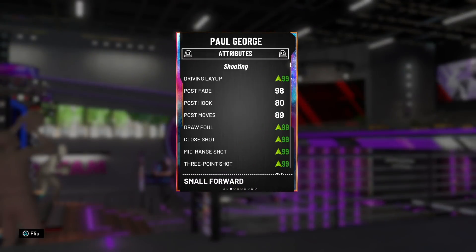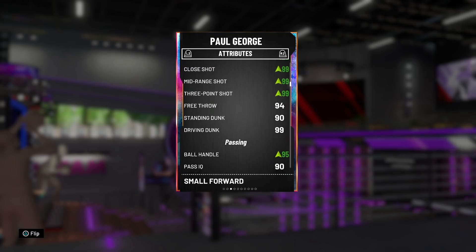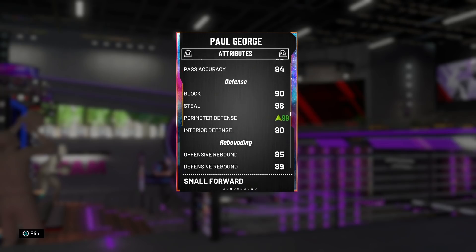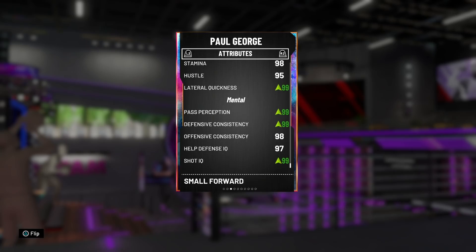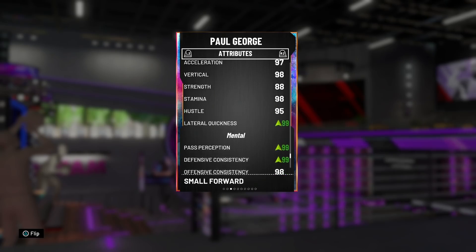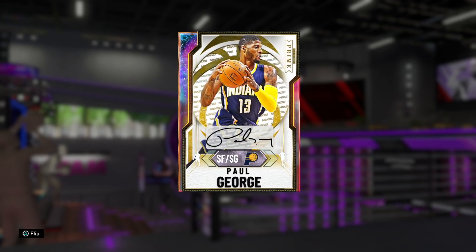Paul George also gets top stats across the board — he starts to look more like a GOAT card on offense: 99 draw foul, mid range, three pointer, 95 ball handling, 99 perimeter defense, 99 lateral quickness, and the mental game gets even crazier. Both cards are definitely benefiting from this. I really want to see how this duo does online, so let's hop into a game and see what this dangerous Pacer duo is all about.